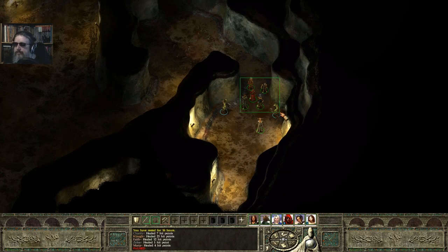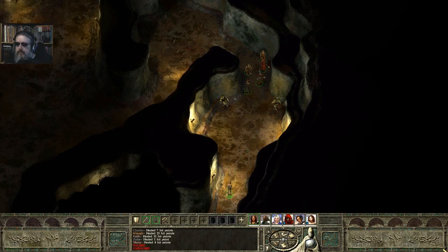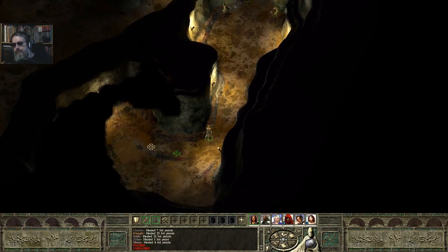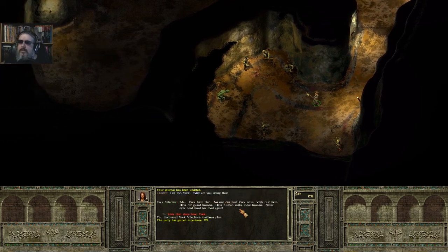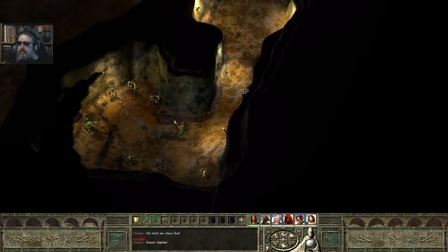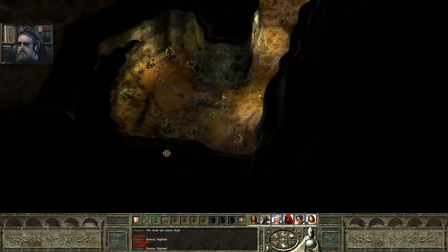Alright, so I went ahead and rested up because I've tried this a couple times to no avail. What I'm gonna do — I'm simply gonna go down here to trigger the combat with my paladin. I will ask why he's doing it this time. His big plan is to make the orcs guard the humans and make the humans make other humans — it's kind of messed up. I'm not gonna go through the rest of that, but come on, attack me!